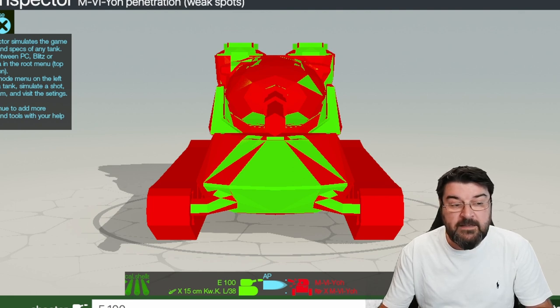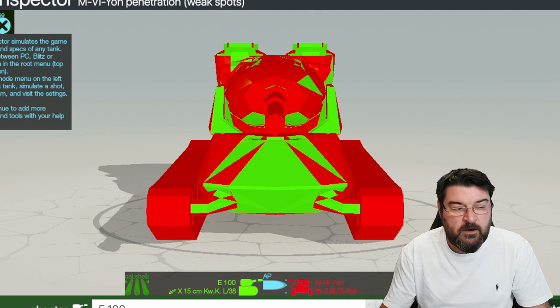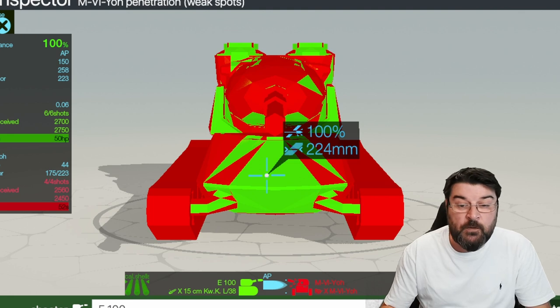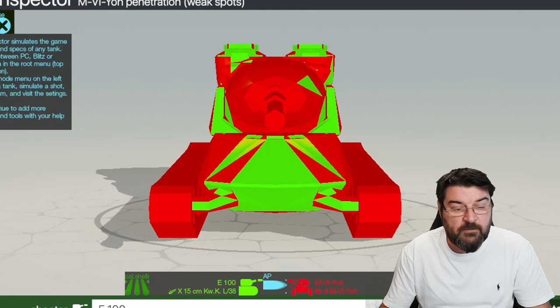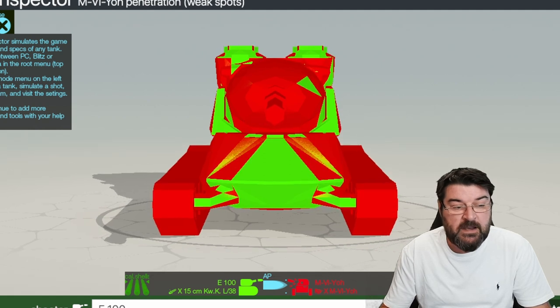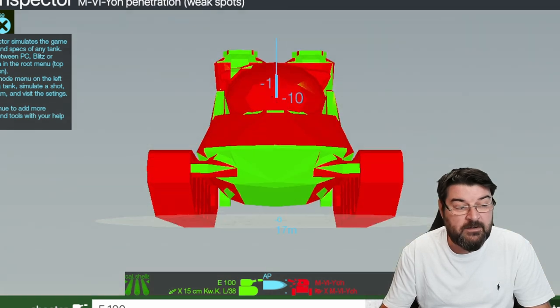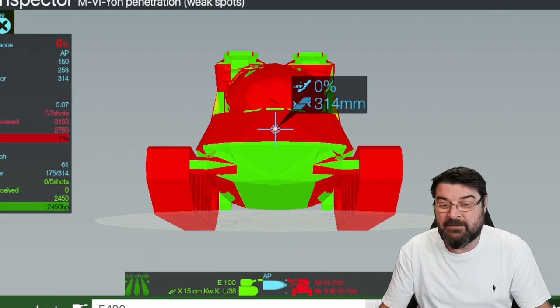Now I like the Yoh. And this is the Yoh's armor. As you can see frontally, that bottom of the hull is pretty wide open — you can pen that pretty easily. 224 millimeters; you're going to go through that with ease. But this thing has got 10 degrees of gun depression, so realistically you should be looking at it like this — and when you do, that plating changes massively, and so does the turret armor.